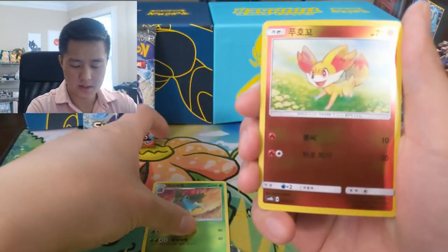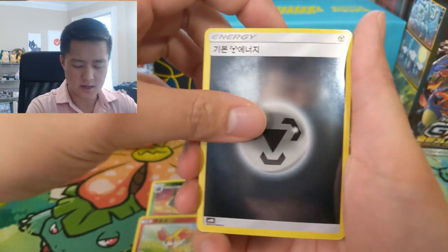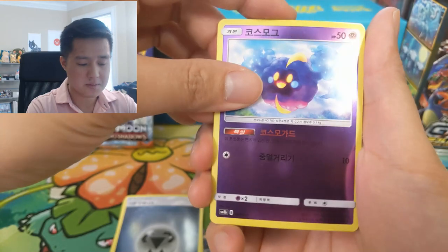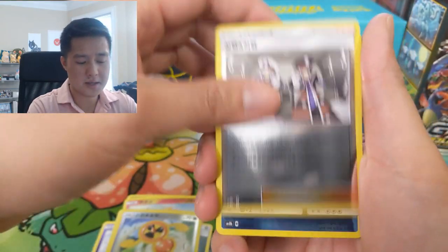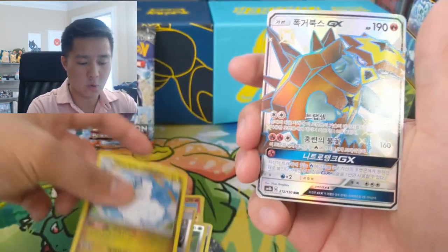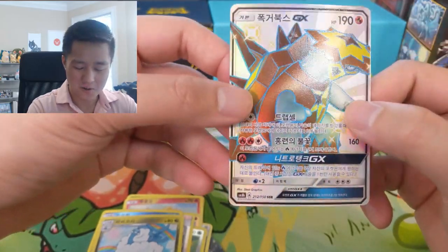So for our first pack we have an Ivysaur, this is the Fennekin Delphox one. We got a Metal Energy — the energies look awesome in this set — Cosmog, Riolu, Fan Rotom, Ingo, Emmet, Abomasnow, Altaria is the first holo, and whoa, Ultra Shiny! Our SSR card is a Turtonator right off the bat — very nice card.